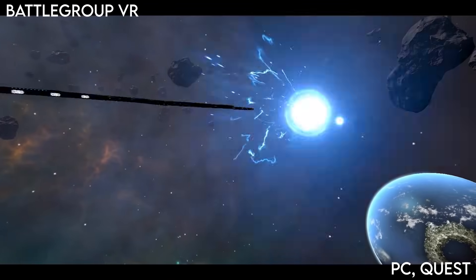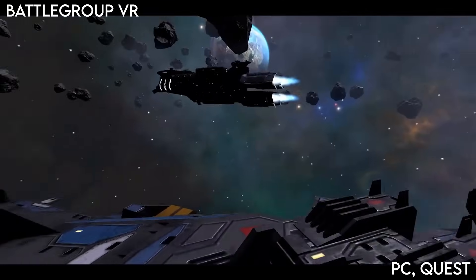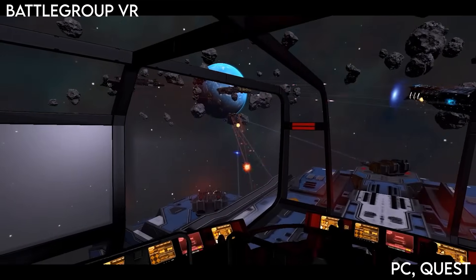Battle Group VR is an RTS VR game where you're on the bridge of a spacecraft commanding your fleet in space battles. You get to watch the fight take place right in front of you as you look out of the windows of the bridge and it can be played co-op. It's available on PC and Quest.